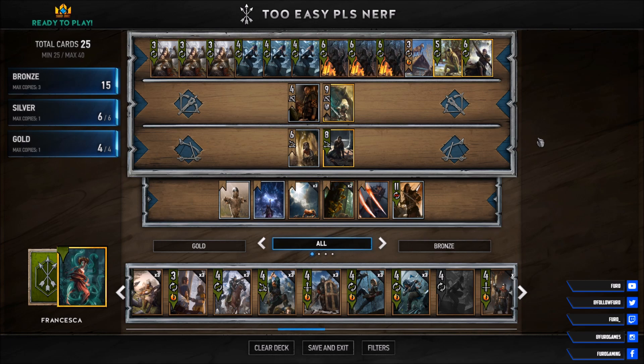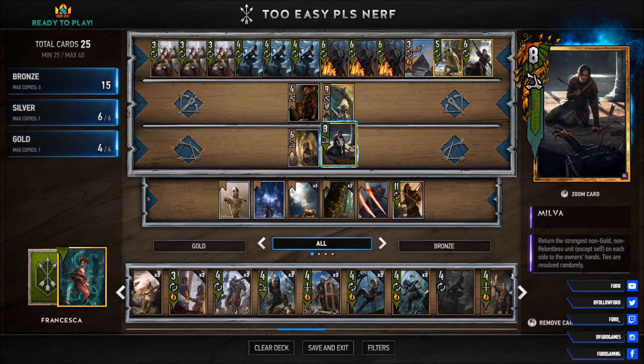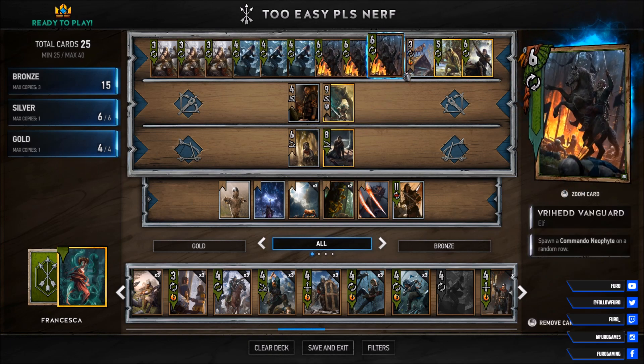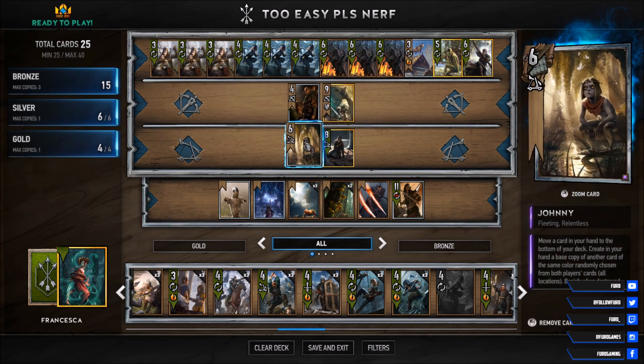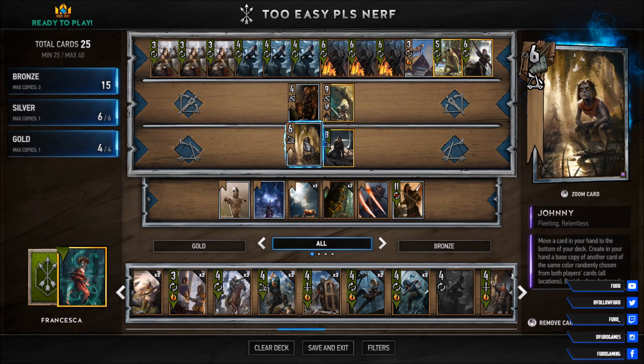The deck is all about creating advantages in various forms. You are normally trying to start with Milva, which will return the strongest non-gold unit on each side to the owner's hand — ties are resolved randomly. When you play Milva, the Roach is getting spawned on the board, and the Roach will then bounce back into your hand. With Johnny here, you can push him back into your deck, also creating a copy of another card into your hand. Just with that simple start, you have created a small but important advantage early on in the game.